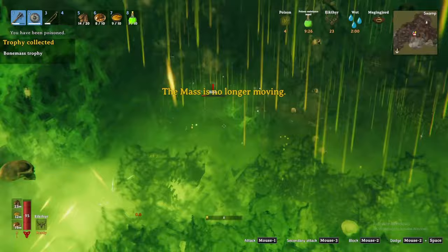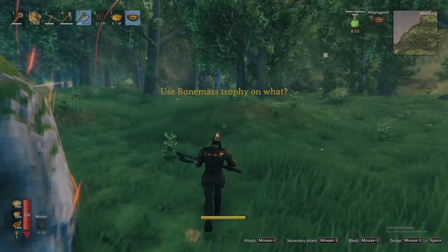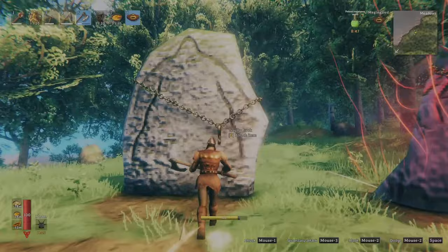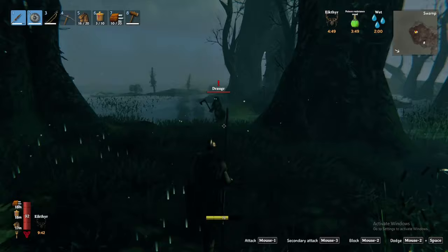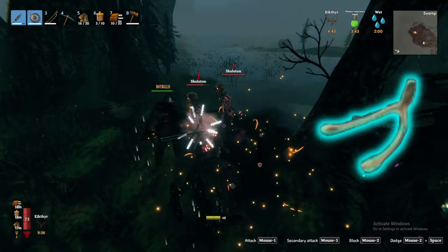Once defeated, Bonemass will drop the wishbone and Bonemass' trophy. His trophy is the third broken item provided by the swamp — when attached to his corresponding sacrificial stone it unlocks his forsaken power, giving you and nearby players 50-75% reduced damage from blunt, slash, and pierce damage for 5 minutes. Damage reduction is absolutely busted and is my go-to forsaken power even deep into the Mistlands. And lastly, the wishbone will be critical in progressing your game through the mountains.